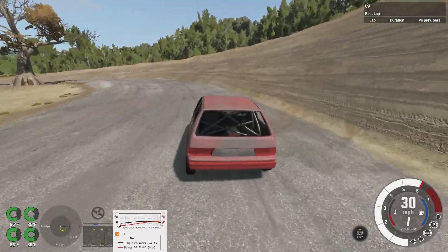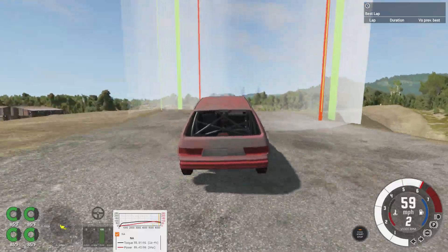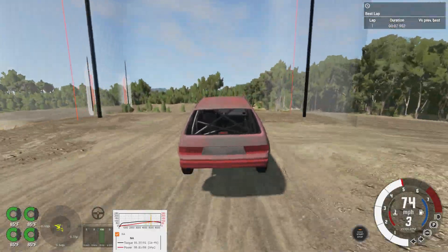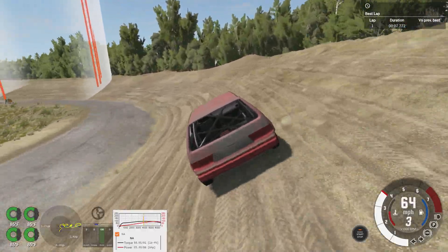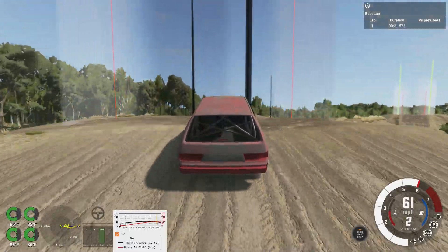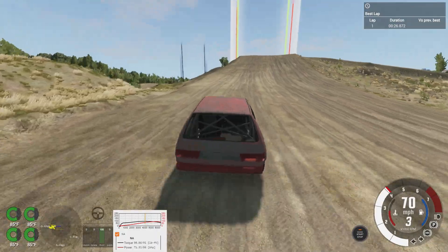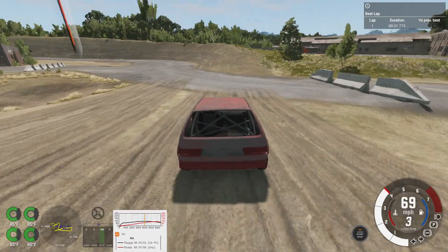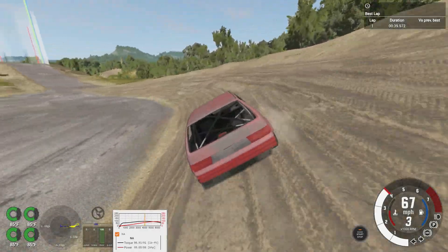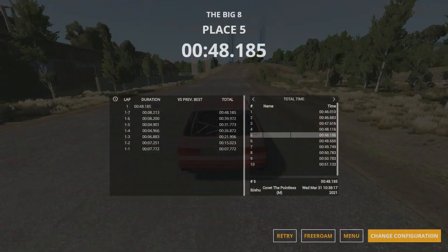Next up, we're going to be taking a look at the Covet, which I would assume is going to be one of the lightest if not the lightest of the derby cars. Kind of a springy car with short gearing. I think we want to drop into second for this part here. I think we lose most of our speed to the gearing on this one — right in between gears.